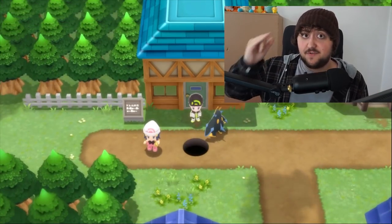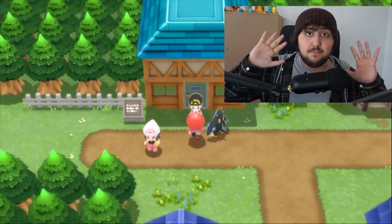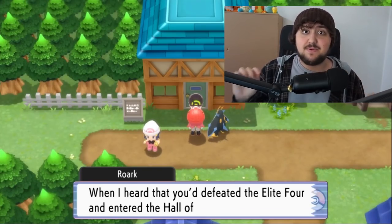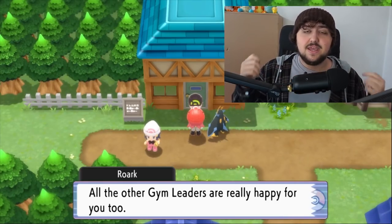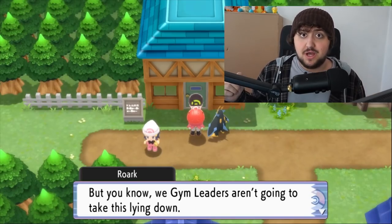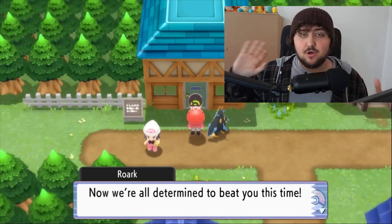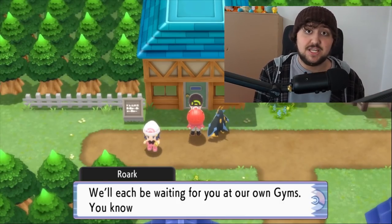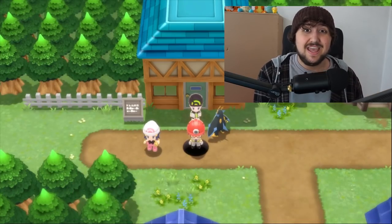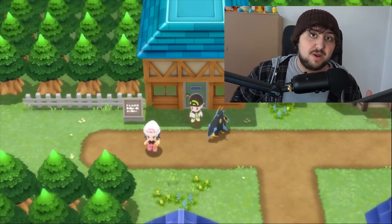Another reward for completing the Pokédex is the ability to rematch a bunch of Gym Leaders. After you exit Rowan's lab, a character will show up and tell you that the Gym Leaders heard you became champion and want another go at you. You can re-battle them — actually twice — and both times their teams will be much stronger and somewhat different. Definitely do this if you want a nice post-game experience.